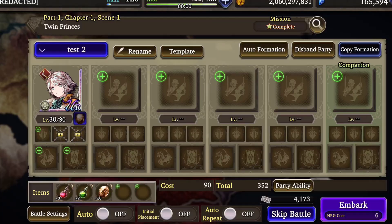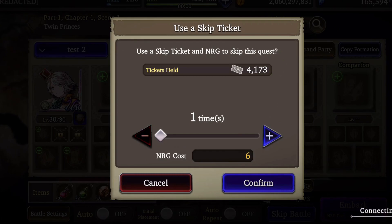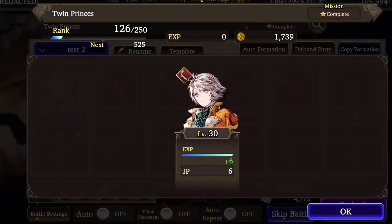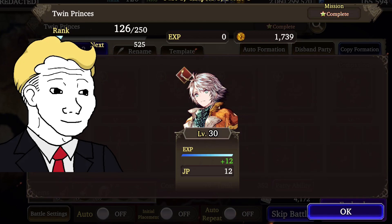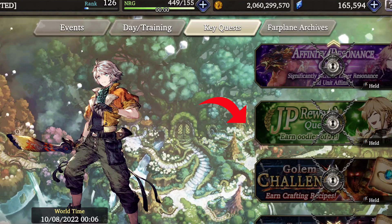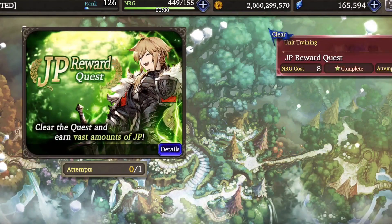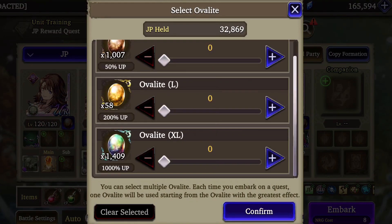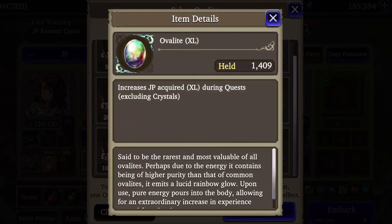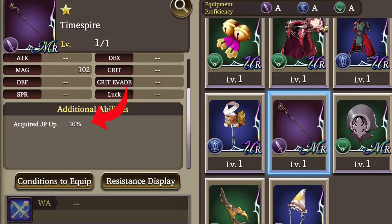Let's see how much JP we get when we complete a story quest. Luckily, there is a better way. Over time, you will acquire these JP keys, and they are the main way to get the large amounts of JP that you need to unlock and level up your skills. You can also acquire items called Overlight, which further increase the JP that we can get from these quests. There are other ways to get even more JP, and we'll talk about a few of these ways a little later.